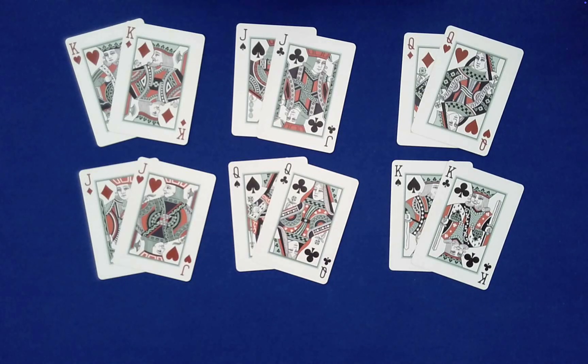I call this 'when math and magic become indistinguishable.' As you can see here, I have all of the face cards set out as companion pairs — the same value and the same color.